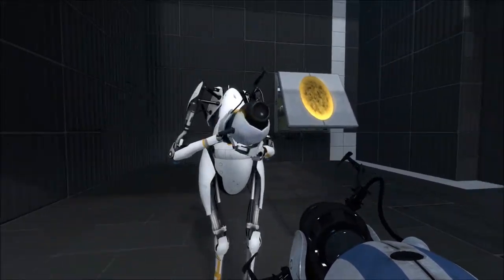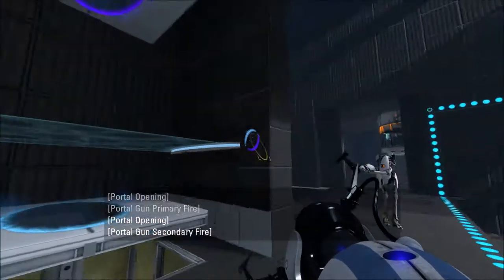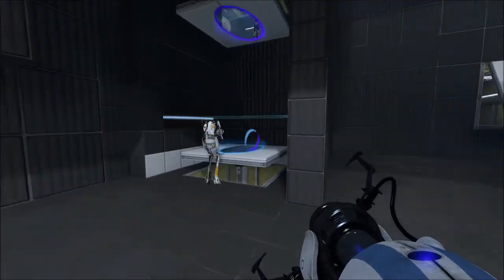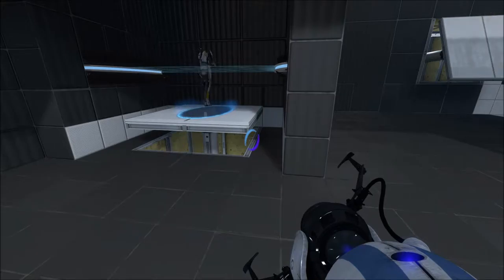Do you want me to just give you a hint? Yes. Okay Lisa, jump into that portal. The bottom one. This makes no sense. How do I jump? I'll just jump up. Space. And fall in.